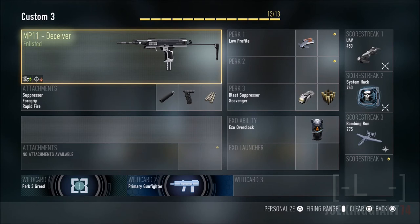Moving on to the next attachment: the foregrip. This will help you get more range out of the weapon. Gameplay-wise, it does help at medium range. If you take off the foregrip, your gun will be shooting all over the place and you won't be getting medium range kills. So add the foregrip — it is very important.